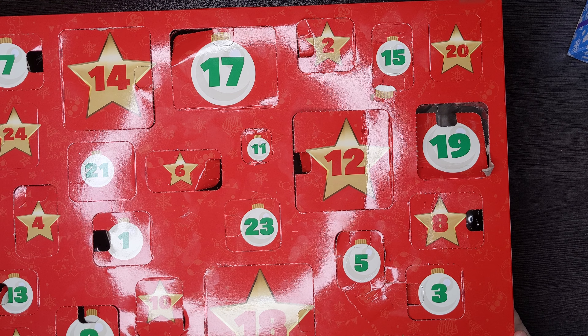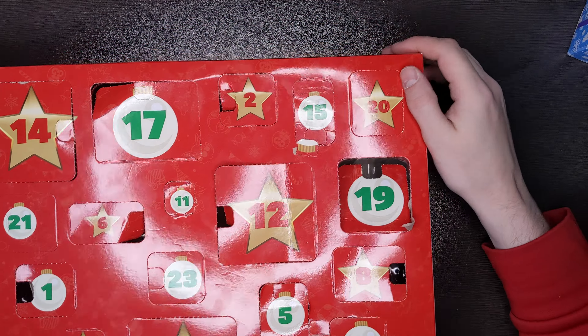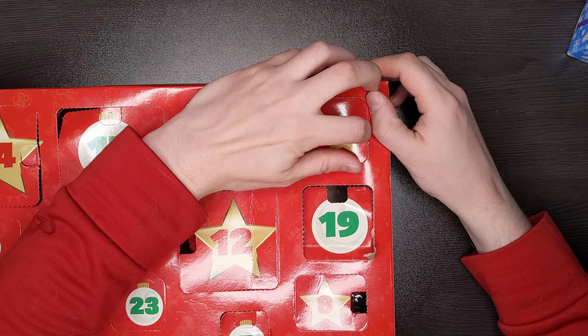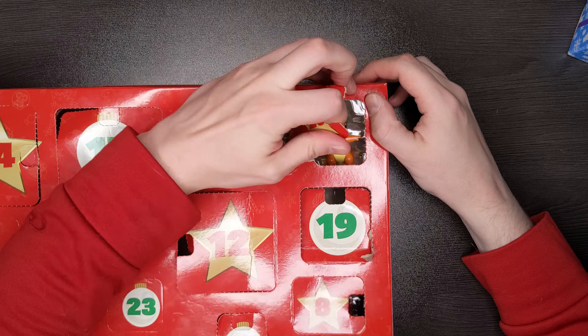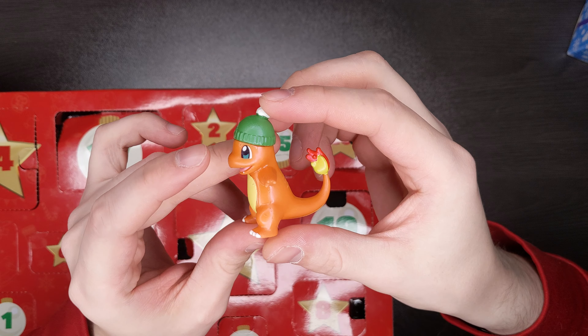Welcome back. It is day 20. We are down to the last five of these to open. There's Charmander. I knew we'd find him. The Kanto starters have little added decorations, like this little hat here.